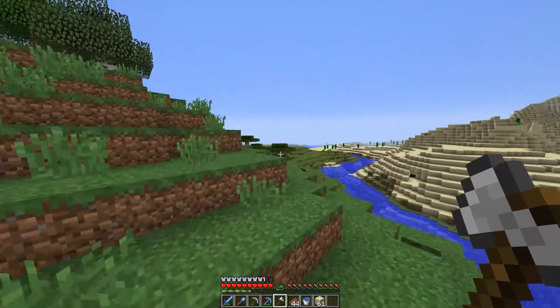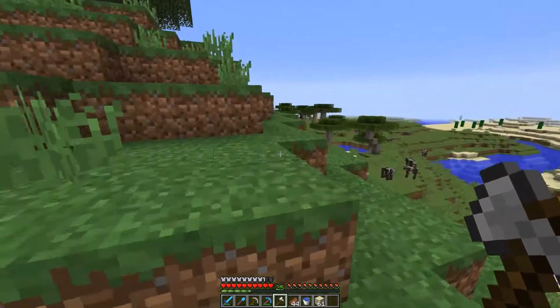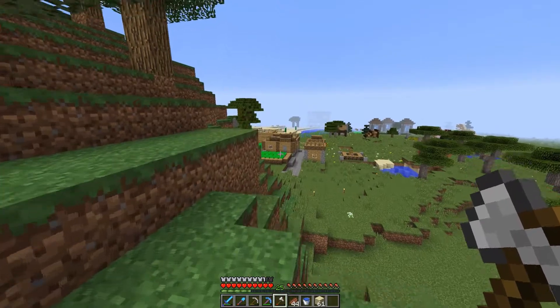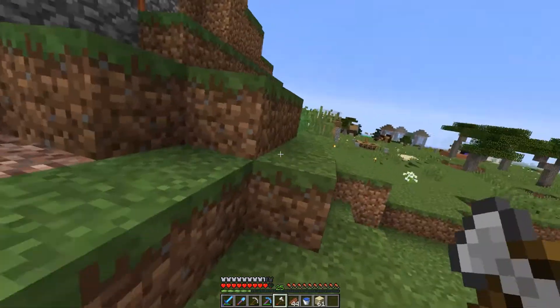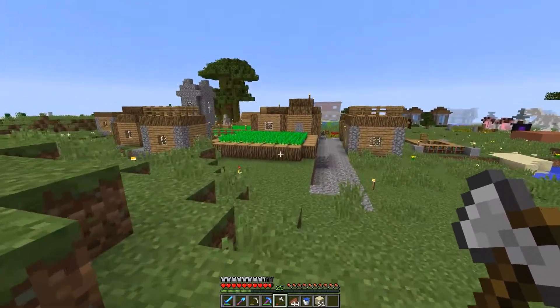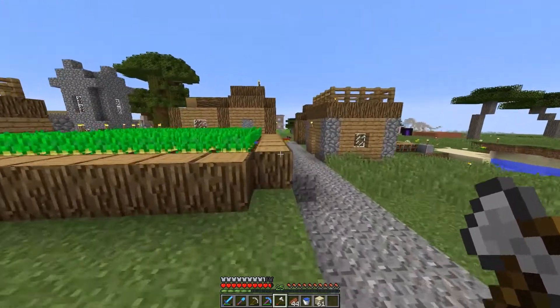So sheep — they kind of live in the same place. Pigs will be fun because I can use coarse dirt and make it look all muddy, and I can do a little hut for them and a trough. Oh, that'd be good. Cows have troughs as well, don't they? Let's make some cauldrons.